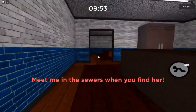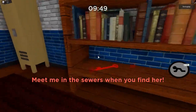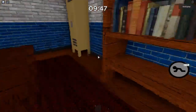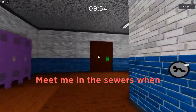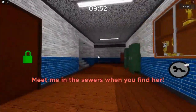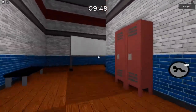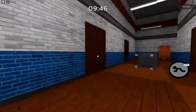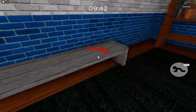Now that we've covered the blue ones, we're moving on to the red ones. The red key has the most spawns out of all of them — five in total. The first one is right here in the teacher's lounge. The second spawn location is in the science room, in the same place where the orange key is but on the other side of the bench.